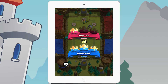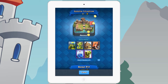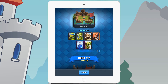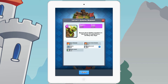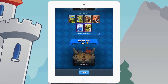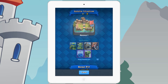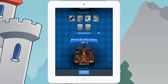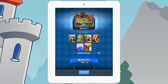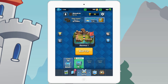One more thing: try to get all these cards — Spear Goblins, Goblins, Goblin Hut, Valkyrie, Lightning, and Goblin Barrel — and upgrade them to level 4 or 5. Because once you go to Arena 2, 3, and 4, it's harder to get those cards since there are so many others available. Do not try to rush to 400 trophies right away — just wait, be patient, and it'll all pay off.